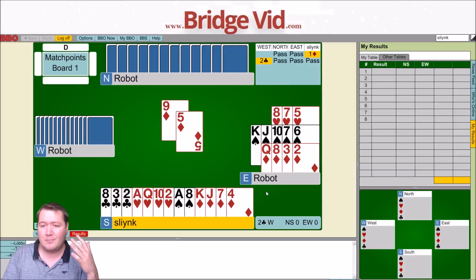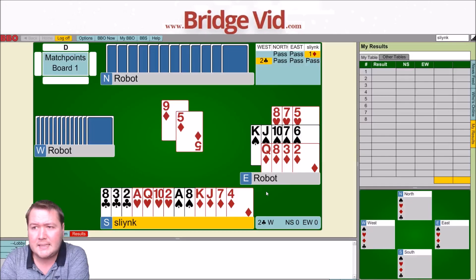To work out where the missing cards are, I like to go: what's my hand shape? What's dummy's hand shape? Missing high card points? What do we know from the lead? What do we know from the bidding? I've got a 2-4-4-3. Dummy's got a 5-3-5-0. I've got 14 points, dummy's got 6, so there's 20 points visible and 20 points hidden. From the bidding, West probably has about 12 of those.